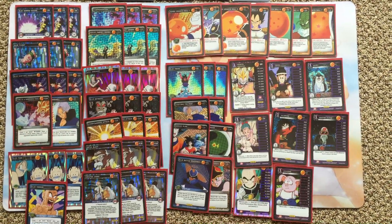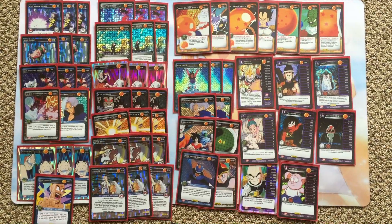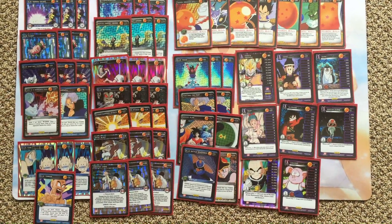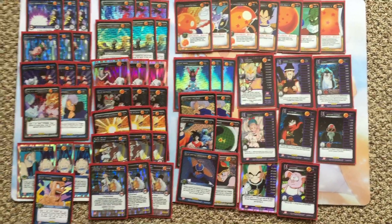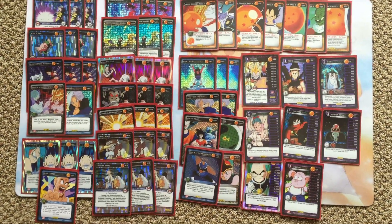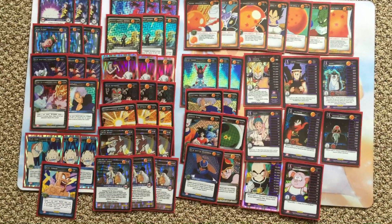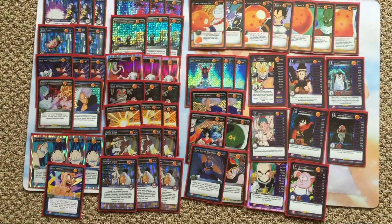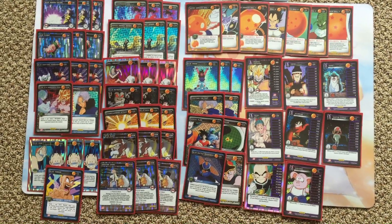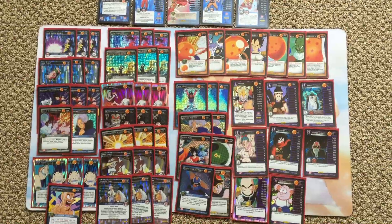It loses to Black Krillin and has trouble against Black in general. Black just has a lot of tech against this deck — Black stomps this deck because of the infinite criticals at Level 1 and Destructive Disk. That's why I can't feel comfortable running this in any ARG event or regional, because Black just runs through it. If you have any suggestions on how to get around Black Krillin, let me know. Otherwise enjoy this deck — it's very, very fun to use, and let me know what you think.